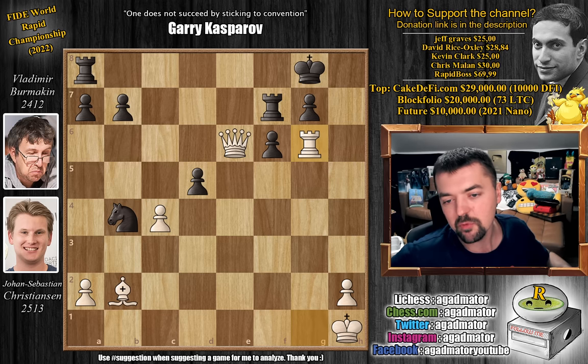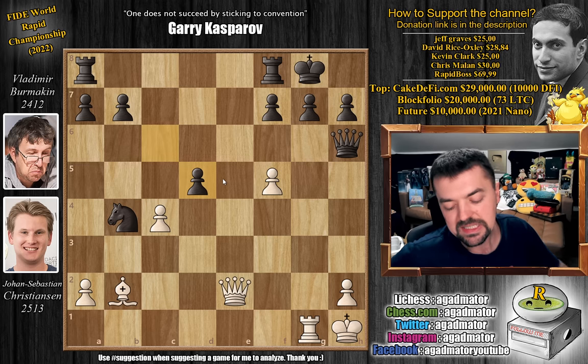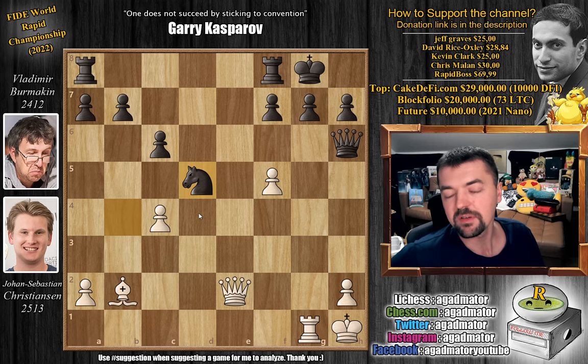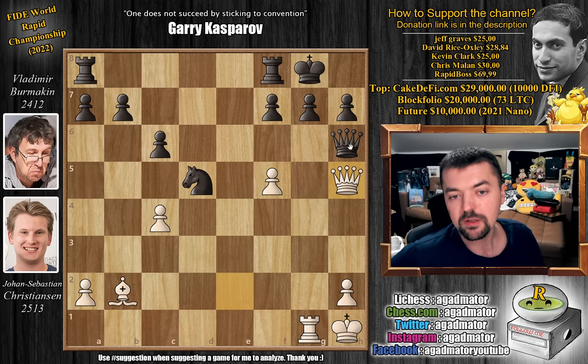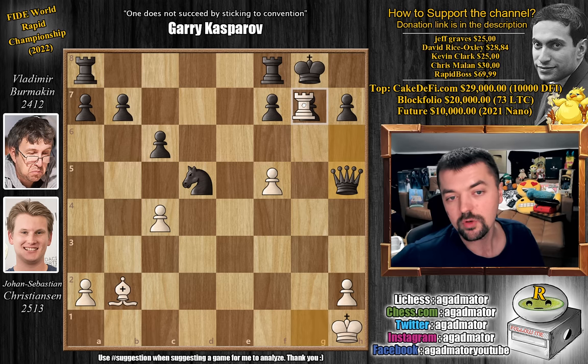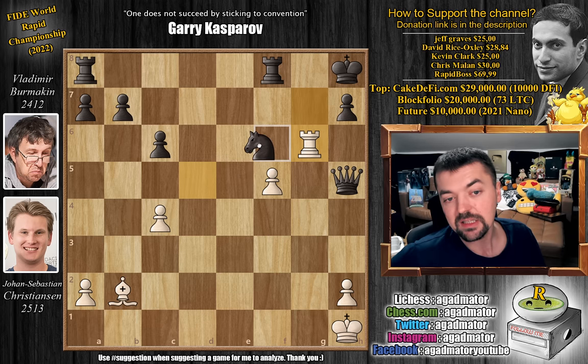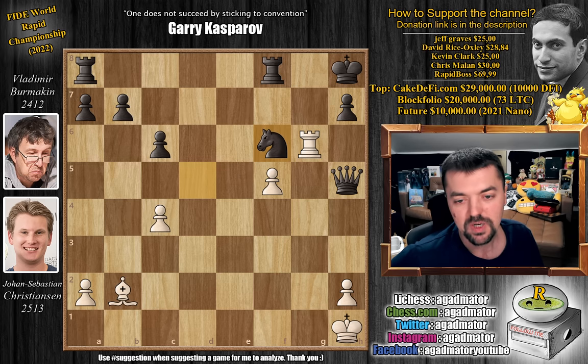I'd like to return to the moment where c captures on d5 was played, grabbing that bishop. If black had played knight captures on d5 instead, it would be completely different. Even though queen to h5 can still be played, there is no checkmate. Queen captures on h5, and now the same idea no longer works: rook captures g7, king h8, rook captures f7 check, king g8, rook g7 check, king h8 — and now you have to go for a repetition. If you try the same idea, it's not checkmate because knight can block with knight to f6, and white is just down too much material and will have to resign.